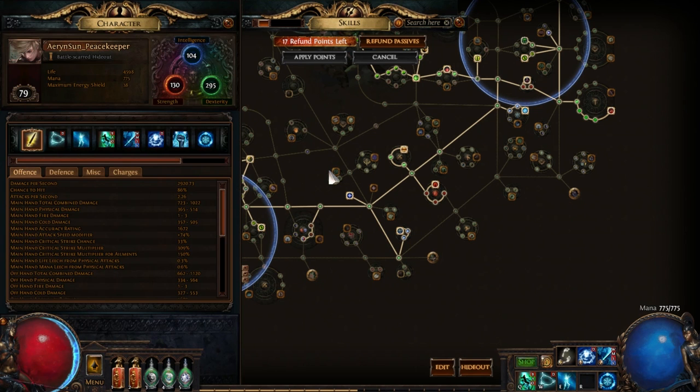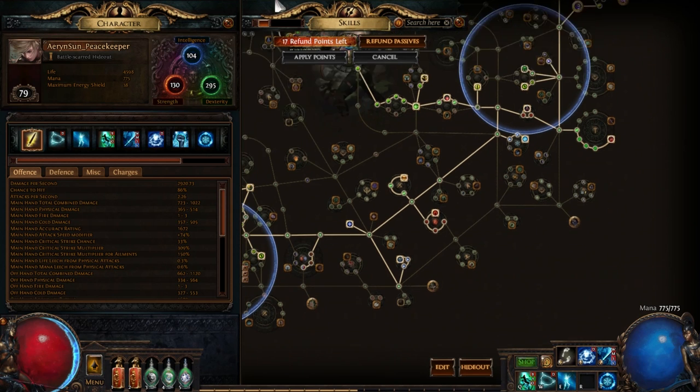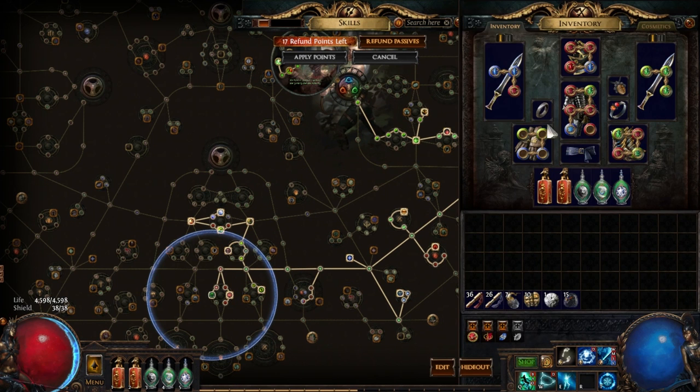I needed some mana regeneration — never goes the wrong way. So this is a level 79 character, it's not finished, but as of recording this I believe it's the afternoon of day four of the league, so it's still pretty new. Let's take a look at the gear real quick.